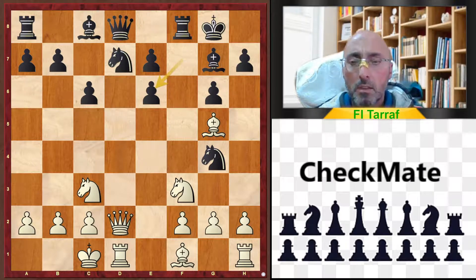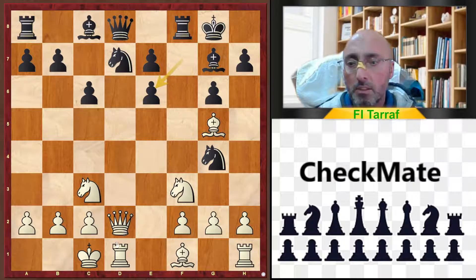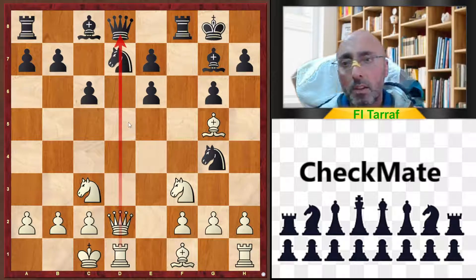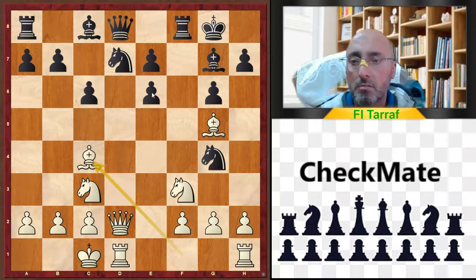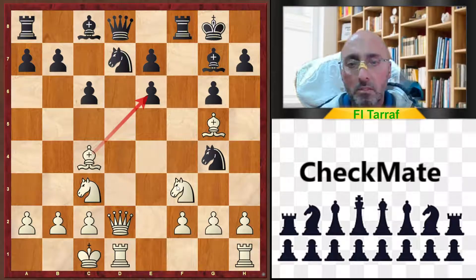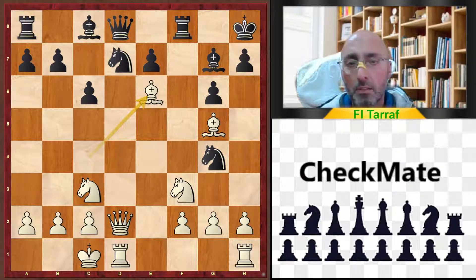f takes e5, f takes e6 — because if the knight moves, then the attack on d8 is winning. So after f takes e6, bishop to c4 — now attacking this pawn. It's really hard to defend this pawn. King to h8, okay, getting the king to a safe square. And now bishop takes e6, and eventually the white player won the game.